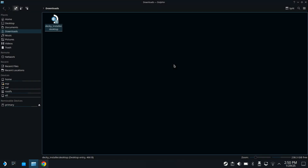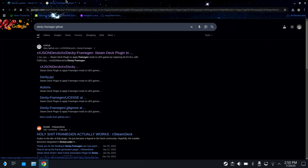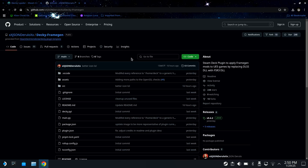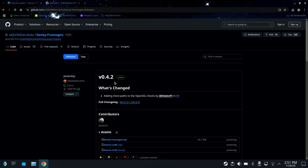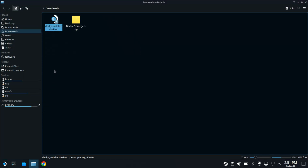Once you have Decky Loader installed, or if you already have it installed, we're going to go ahead and get the plugin. So we're going to get the Decky Frame Gen plugin right from GitHub. I'm going to have a link to this in the description as well. We want to go over to where the releases are and grab the newest release. We're going to come down and grab deckyframegen.zip right here. Click on that to download it. You'll see the download happening, and once that's done we can close out our browser.